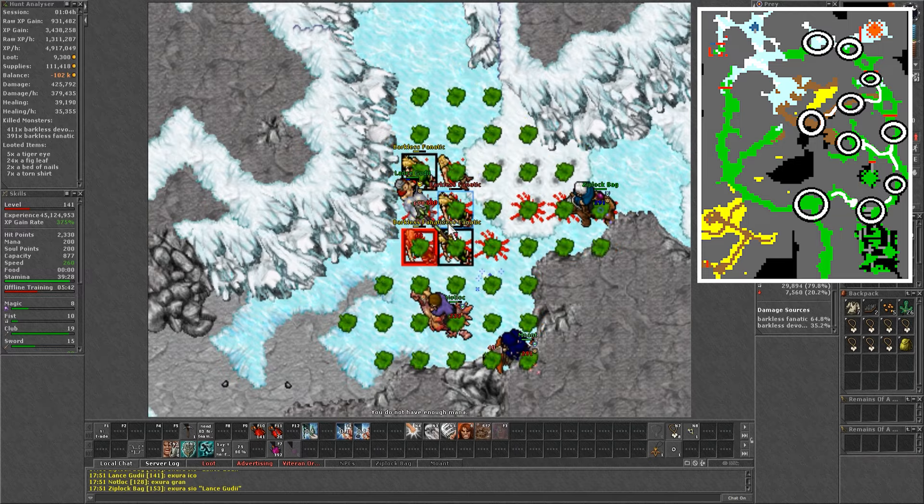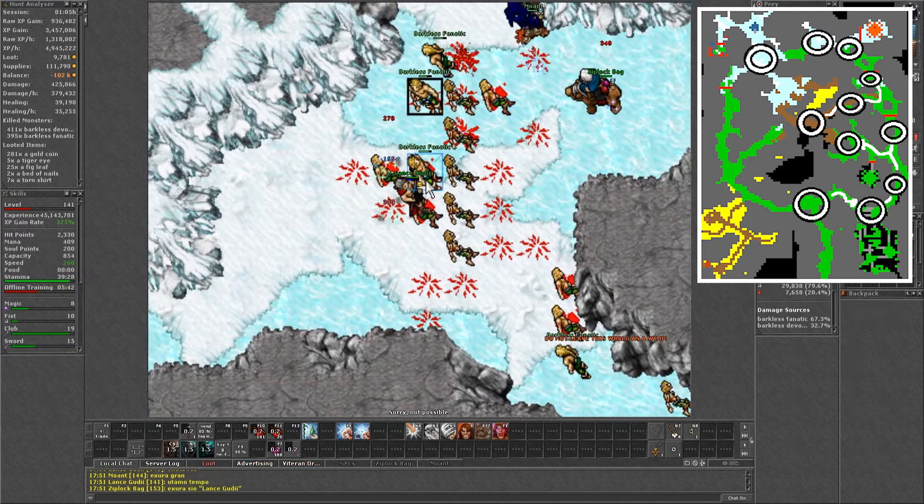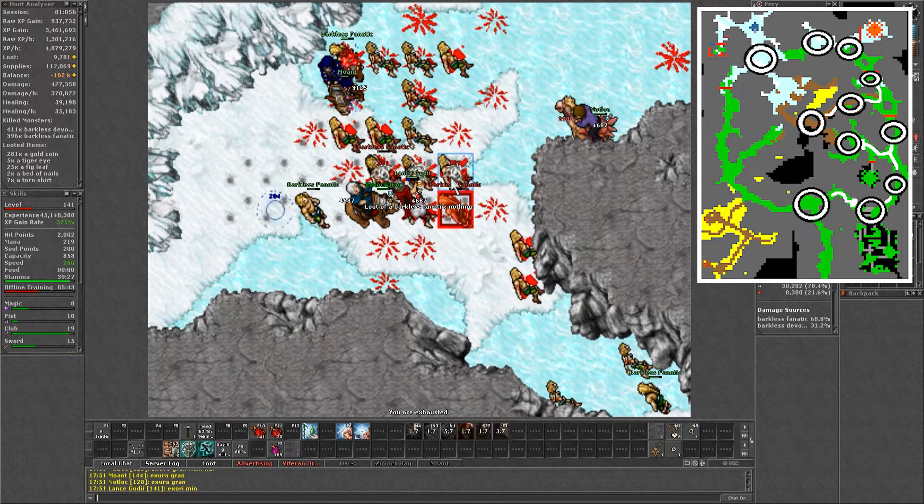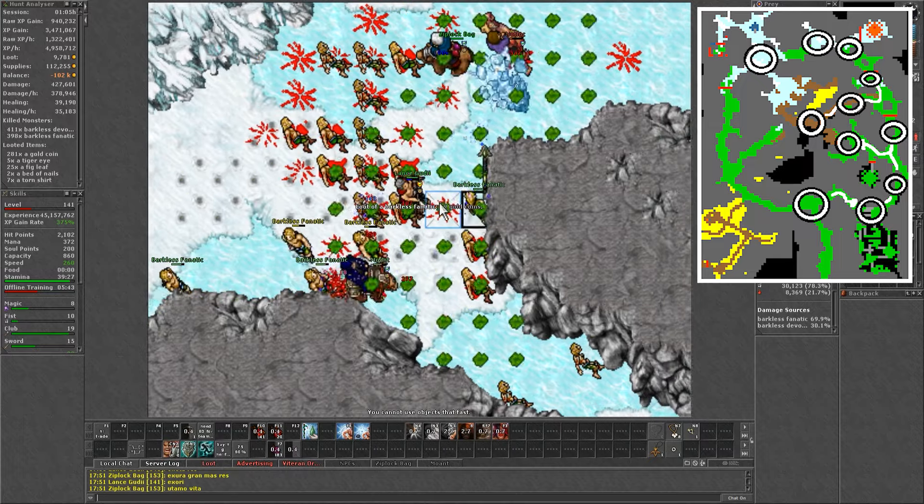Then move on to the left to do one pool with 4 more monsters. The next one at the crossroads can be quite scary as it is easy to overlure. And as I said before, fanatics hit hard.